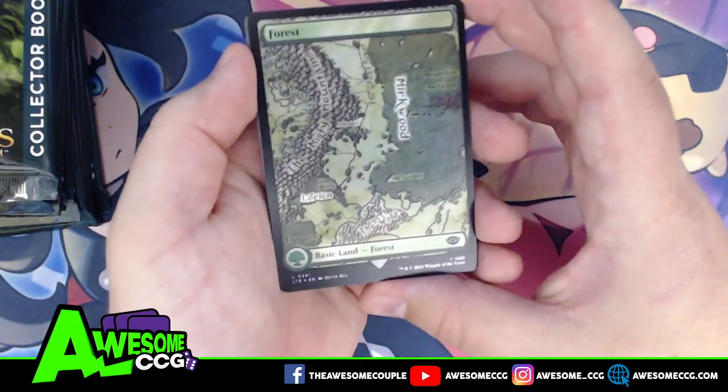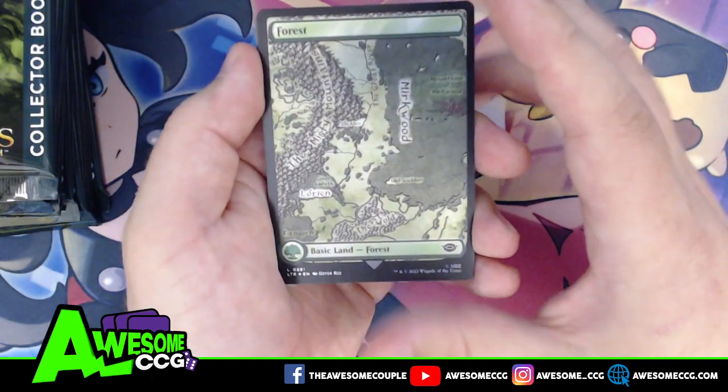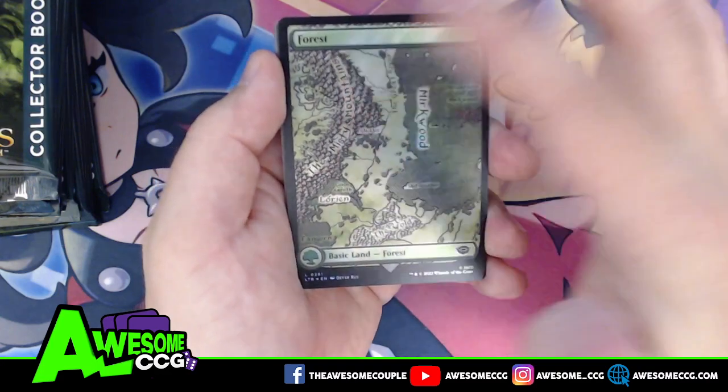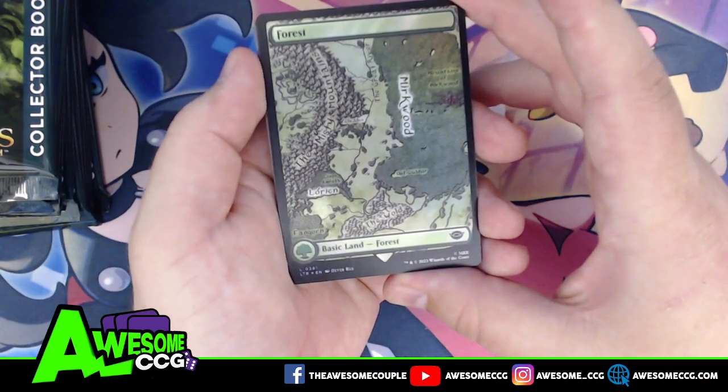The special lands this time around are actually map lands. For a forest, we have Murkwood with a view of the Misty Mountains from a reproduction of one of Tolkien's maps from the books.